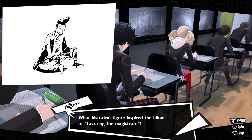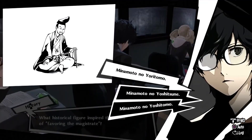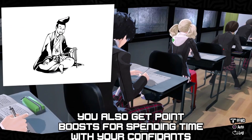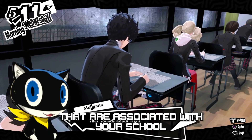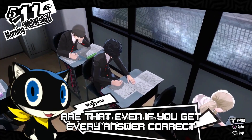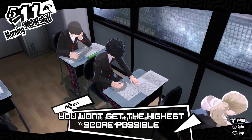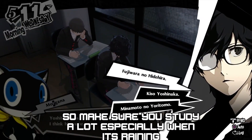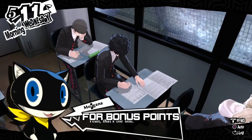Ace those tests. Charm isn't the only thing you get for doing well on your school tests — you also get point boosts for spending time with confidants associated with your school, helping you level them up faster. The downside is that even if you get every answer correct, you won't get the highest score possible if your knowledge stat is not high enough. So make sure you study a lot, especially when it's raining for bonus points.